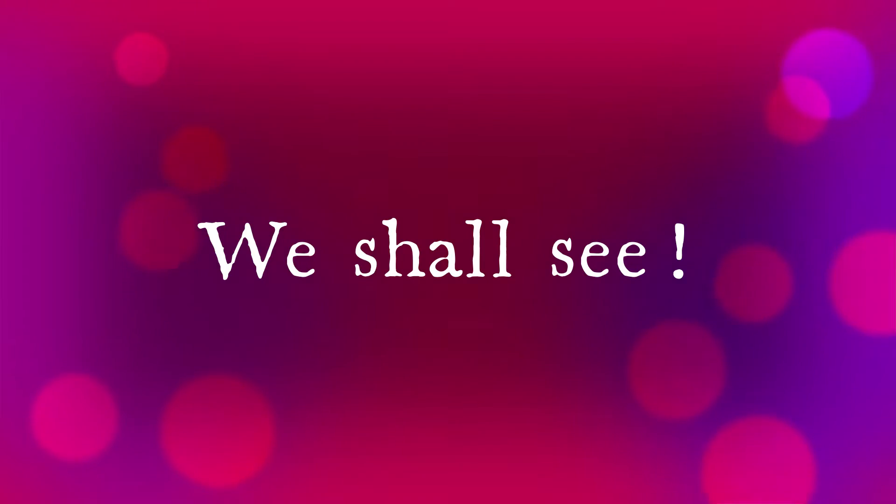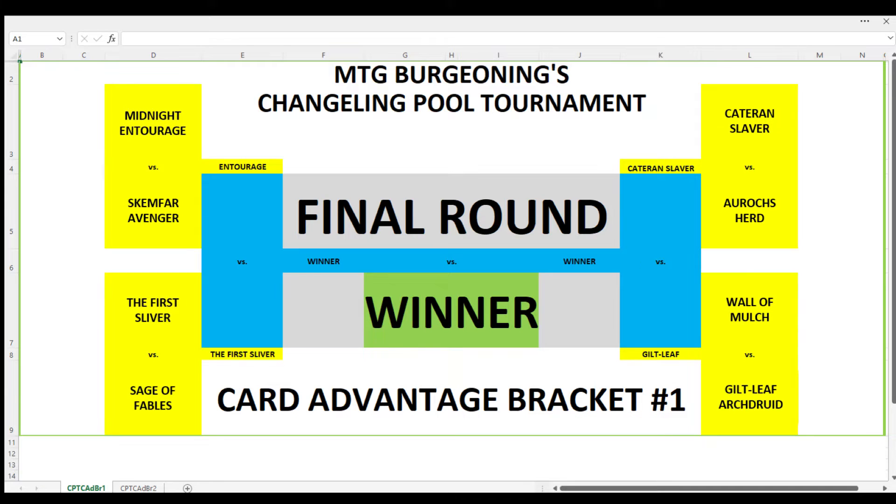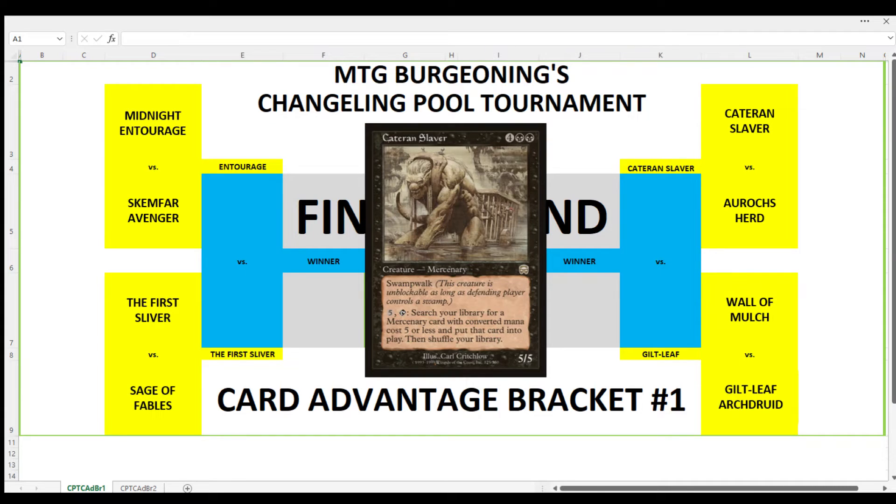Now let's get on to our matchup. In the last semi-final matchup of this bracket, we have Ketaran Slaver. Ketaran Slaver, who skunked Oroch's Herd of the Oroch Tribe in the previous round 9-0, is the representative of the Mercenary Tribe and is a 5/5 Mercenary with Swamp Walk for 4 and 2 black mana. We can pay 5, tap Ketaran Slaver, and search our library for a Mercenary card with converted mana cost 5 or less and put it onto the battlefield.